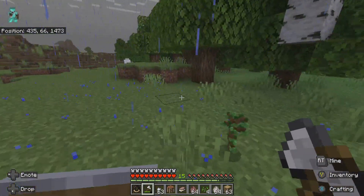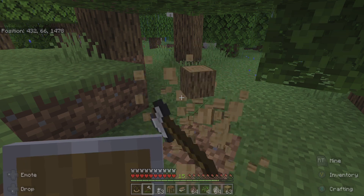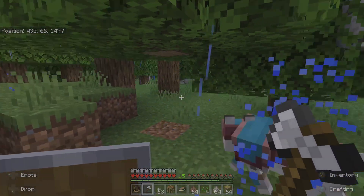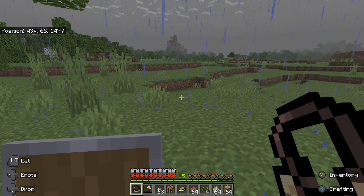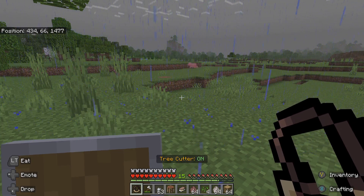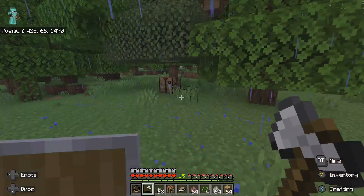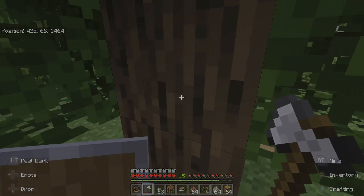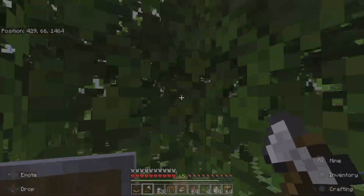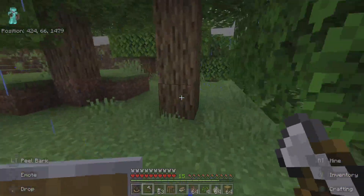I go up to a tree right here and hit it — this is normal Minecraft mining. But if I go over to my tree cutter and right-click, it says 'tree cutter turned on.' Now watch this — you ready?